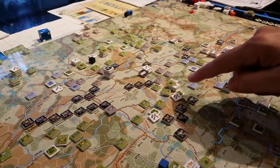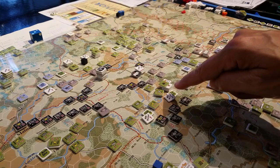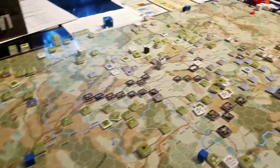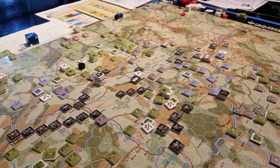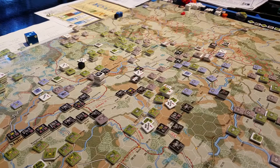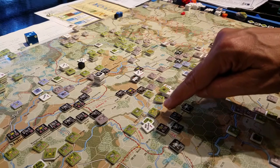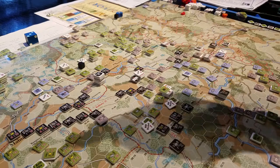I've got 14th Cav stuck here. The 82nd Airborne failed their very first activation right over here — they did not move this turn, and they aren't even blocked or anything, they just rolled badly. Then there's this curious situation I'm trying to get a clarification on: here I've got 14th Cav's headquarters and just a handful of 14th Cav units.